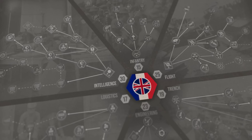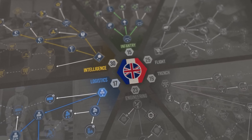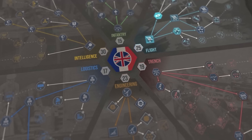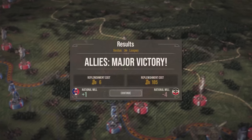On top of that, there is technology with six branches: Intelligence, Engineering, Logistics, Infantry, Trenches, and Flight. Per the usual standard of strategy games, I would imagine not everything can be researched, so specializing could definitely be the name of the trench warfare game. Do you focus on getting supplies faster to your troops through logistics, or do you try pushing toward an early tank strategy? It looks to be rather extensive.